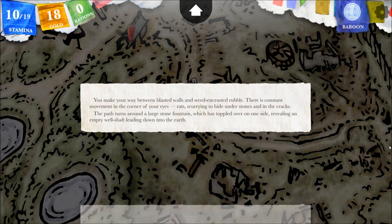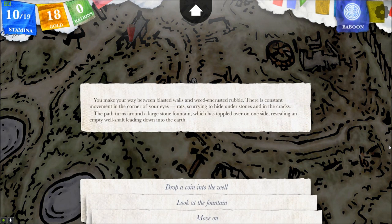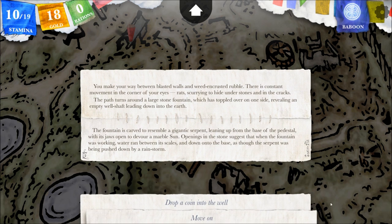Through the wasteland. You make your way between blasted walls and weed-encrusted rubble. There is constant movement in the corner of your eyes — rats scurrying to hide under stones and in the cracks. The path turns around a large stone fountain which has toppled over on one side, revealing an empty well shaft leading down into the earth. The fountain is carved to resemble a gigantic serpent leaning up from the base of the pedestal, with its jaws open to devour a marble sun. Openings in the stone suggest that when the fountain was working, water ran between its scales and down onto the base, as though the serpent was being pushed down by a rainstorm.